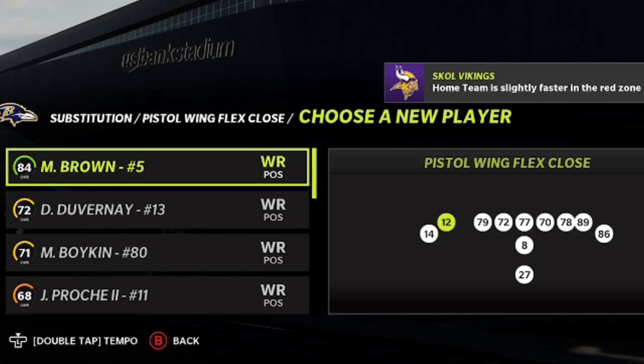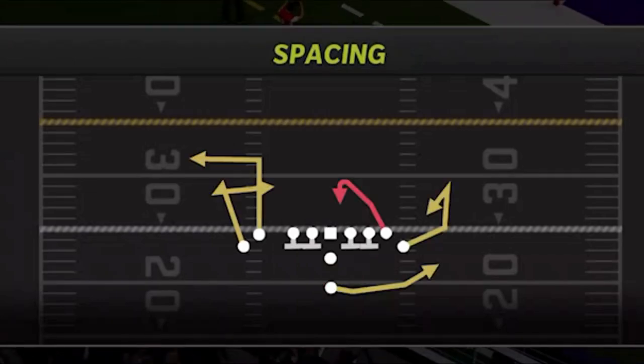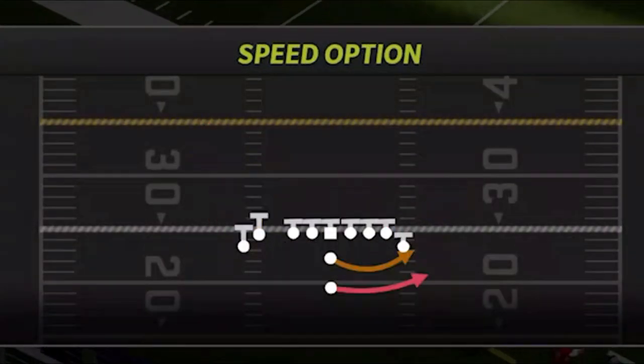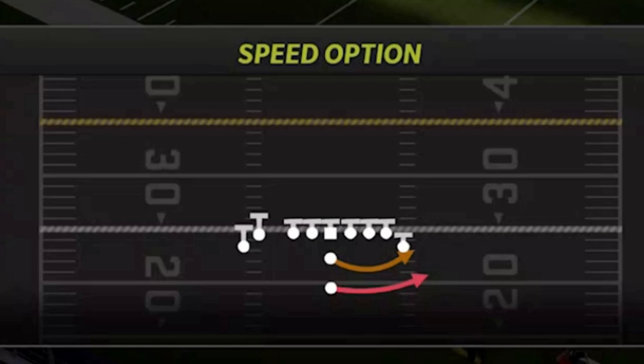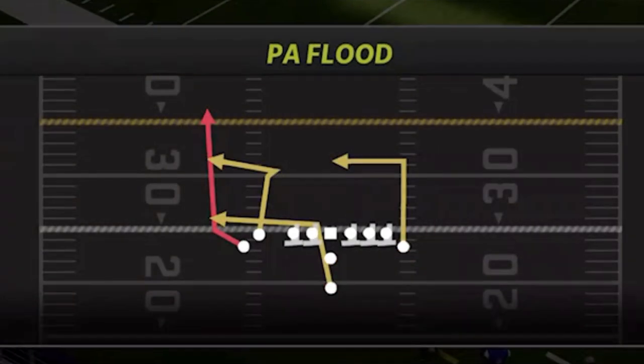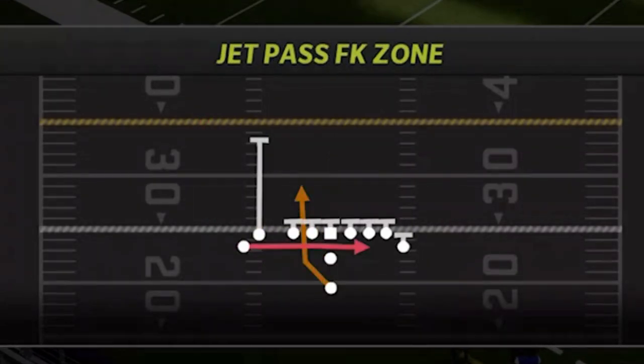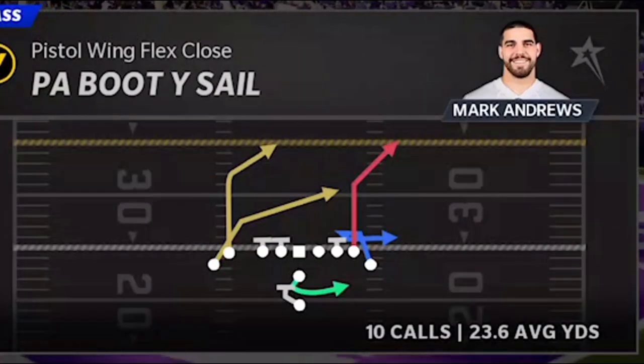The next game is a lot better — a real sweaty game. The only adjustment I make is making sure my number one receiver is in the home run spot. My four play audibles: halfback zone weak is my best inside runner, speed option is my favorite and most-used, PA Flood is a good man-beating and Cover Two zone play, and jet pass fake zone is very good against man coverage.